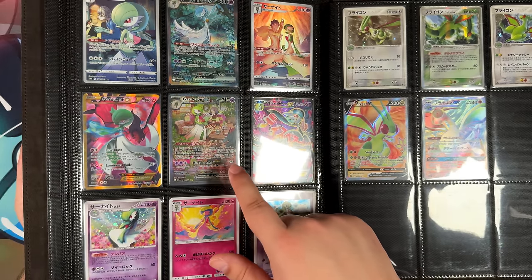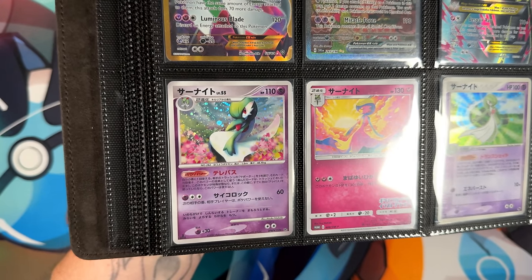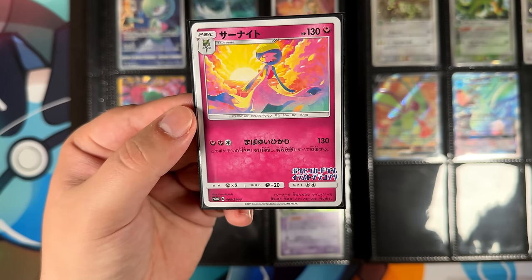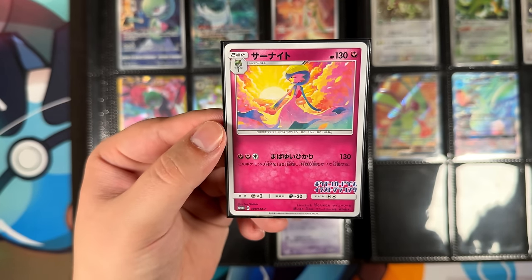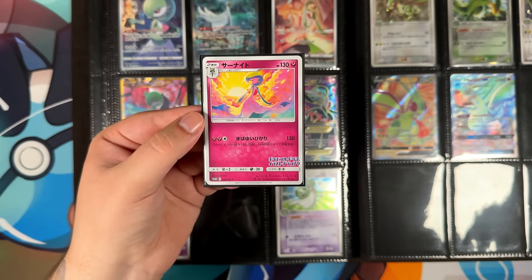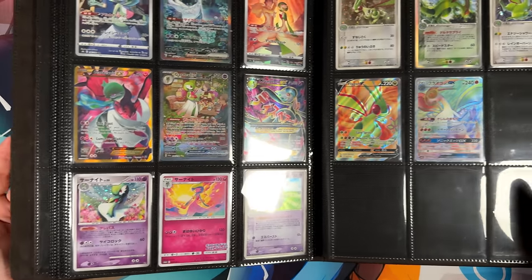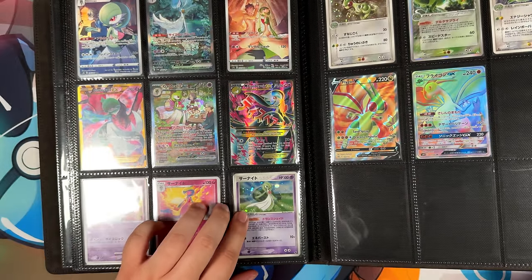I do have the Gardevoir EX from Scarlet and Violet Base Set, the Mega Gardevoir EX, and also some odd ones. This one is from Diamond and Pearl something — I don't know the exact set. And this one down here is actually an illustration promo, similar to the Charizard and the recently released Pikachu one. That looks so stunning — I think still to this day, this might be my most favorite illustration contest winner ever. It just looks so cool. If you look at the artist right down there, you might recognize the name Yu Nishida — Yu Nishida actually started off with this illustration contest, and after winning would go on to illustrate more cards for the Pokémon Company. This is basically the very first card that Yu Nishida ever illustrated. And then this one is from Ruby and Sapphire Base Set — the very first Gardevoir card to ever be released.